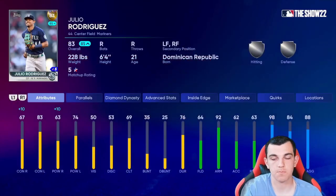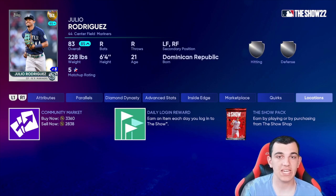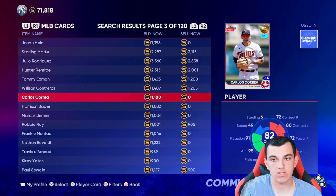Next is Julio Rodriguez. Looking at his hitting stats, he probably won't get a hitting boost. But here's the thing about this roster update — it includes fielding upgrades, and Julio Rodriguez has not played like a 64 overall fielder with 63 reaction. I think he's going to get a fielding upgrade and go to diamond. He'll probably be around 85, maybe higher. If the fielding upgrades weren't happening this week I'd be more hesitant, because he would need hitting upgrades, and he was recently injured. But the fielding upgrade is definitely possible.